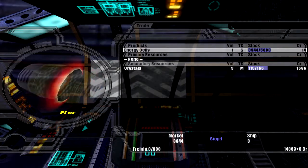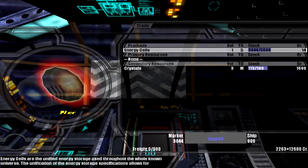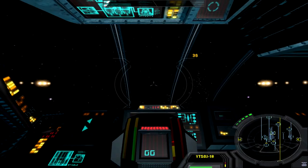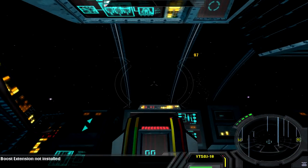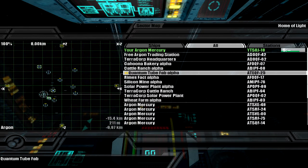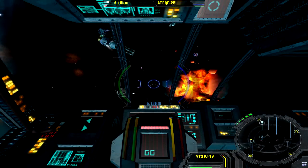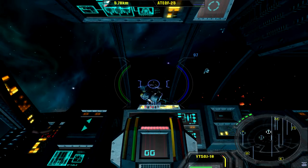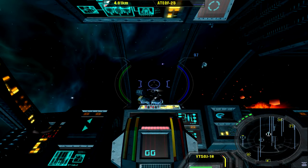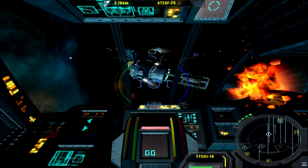How much? 14 — that is an acceptable price. We will stock up on them. Nice, we can fill up on those. Now let's sell them. There's a quantum tube fab — that's a good place to sell. Basically any kind of factory will want energy cells, which is why they're a good thing to trade and what I'd recommend to begin with. Buy energy cells for anything under 15 credits and you will probably be able to make a profit. I just bought them for 14 which is an okay price.